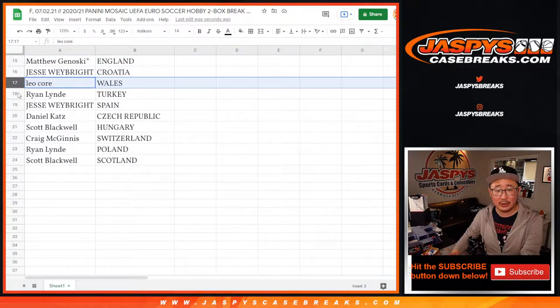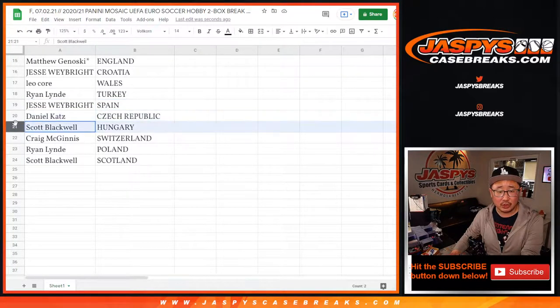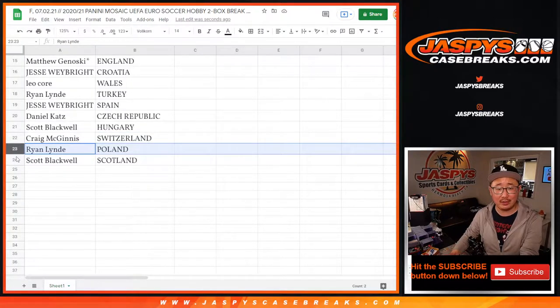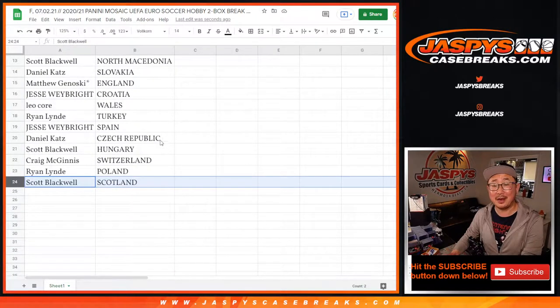England playing tomorrow as well. Jesse with Croatia. Leah with Wales. Ryan with Turkey. Jesse with Spain — Spain moving on in penalties. Daniel with Czech Republic. Scott with Hungary. Craig with Switzerland — they were down to ten men, got it all the way to PKs, didn't quite get there. Ryan with Poland — Spain beat Switzerland. Ryan with Poland and Scott with Scotland.